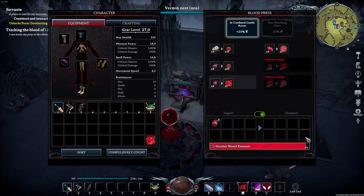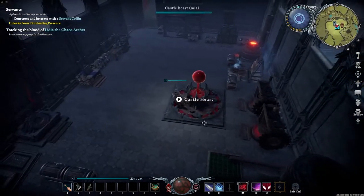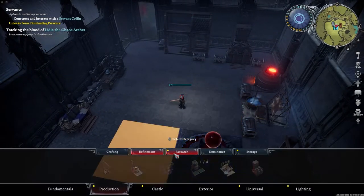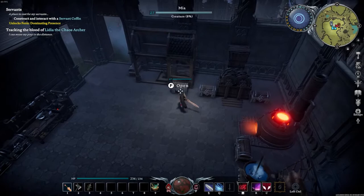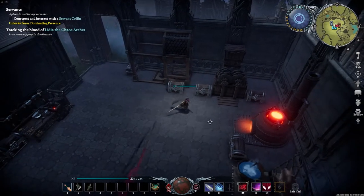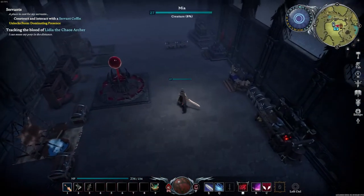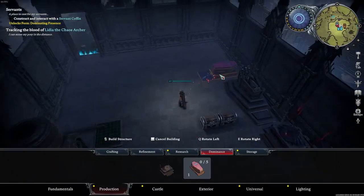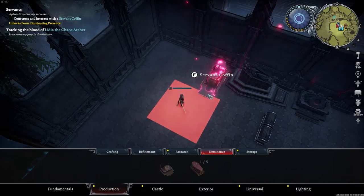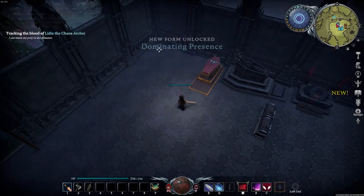We got one greater blood essence. The sounds of these things are just hilarious — look at all the essences we're gaining! Very nice. Now if we go to dominance, we just need eight copper ingots and 16 planks, which we have over here. Let's take a hundred copper ingots. Here is a servant's coffin — I'll place it over here. Let's interact with it: insert a charmed human to start conversion.